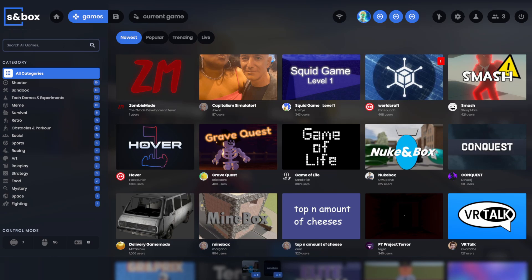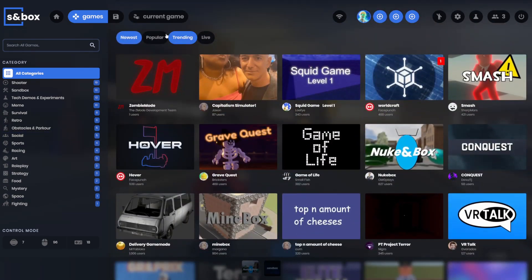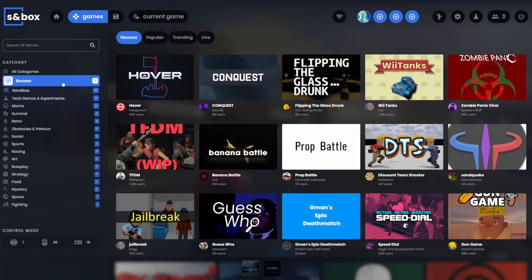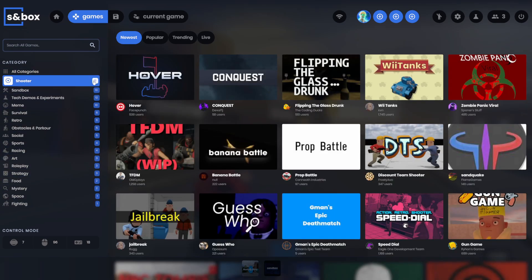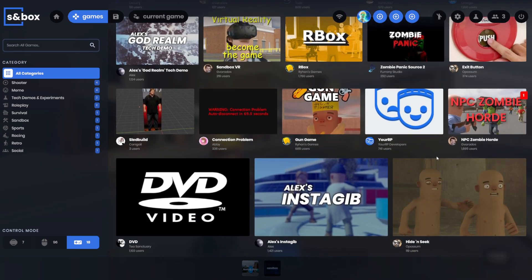It looks like they've changed the games menu — I haven't seen this. The tabs have been moved and there's a new category menu. It looks like you can only select one category at a time, but it shows how many game modes are in each category, sorted by the number of game modes. You can also sort by control type — for example, controller-supported game modes.